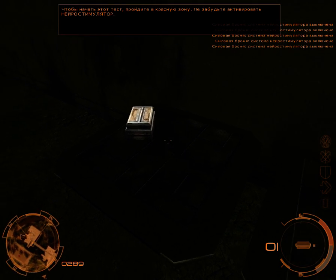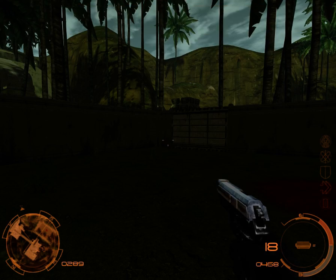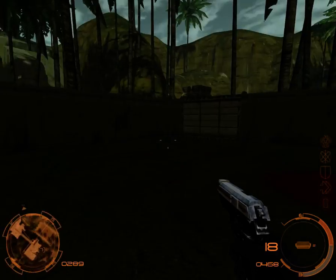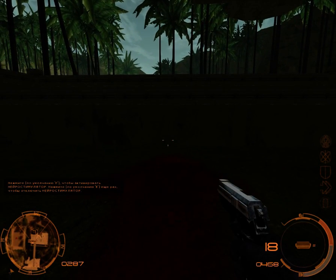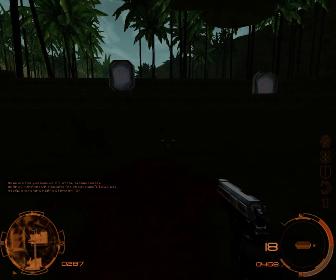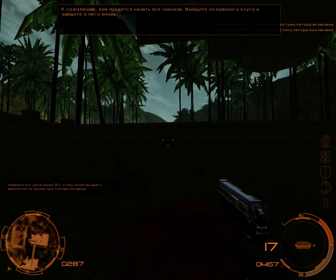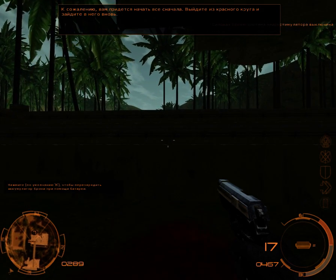To start the test, enter the red field. Remember to activate neural boost. Unfortunately, you have to start over. Step out of the red circle, and then step back in.